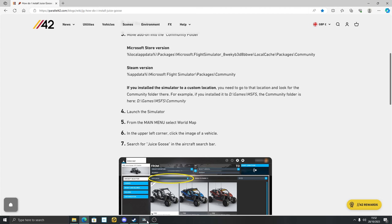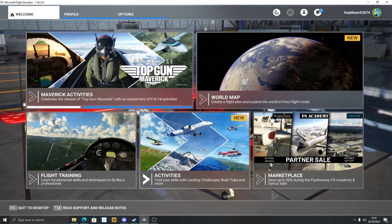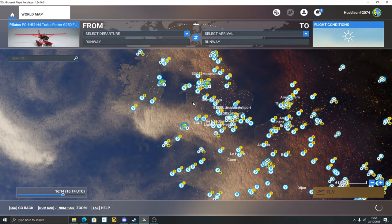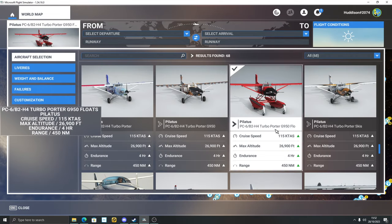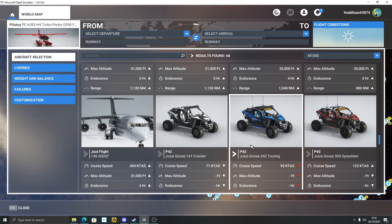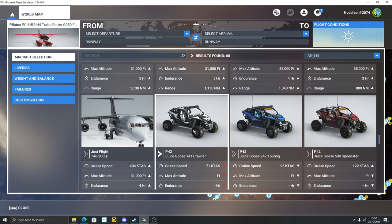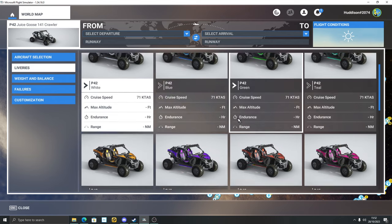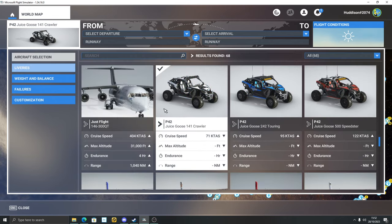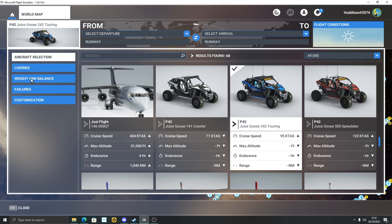It will tell you how to actually do it. I've got it in windowed mode on PC right now just to show you. If we go to the world map and go to your aircraft selection, the Juice Goose is here. You get three different variants: the Crawler, the Touring, and the Speedster. If you click the Crawler, for example, in each one you get 12 different liveries. I think that's amazing for the price of this package.